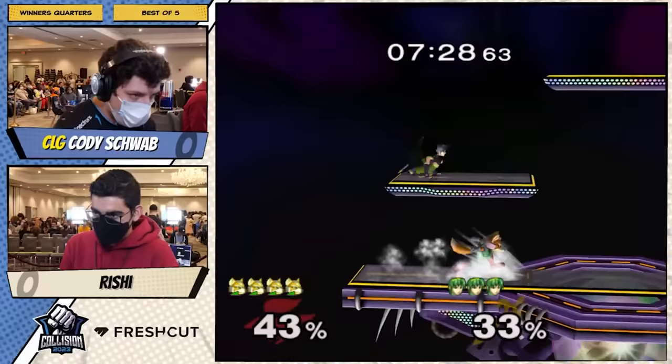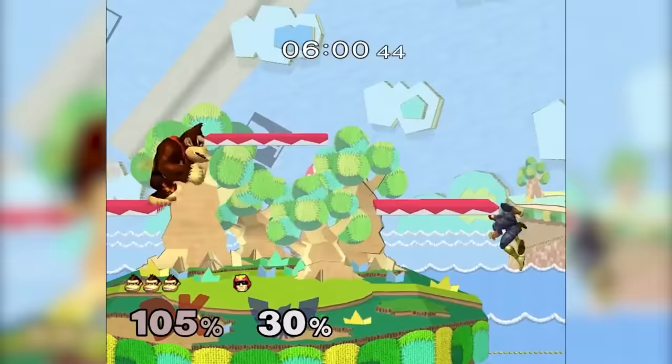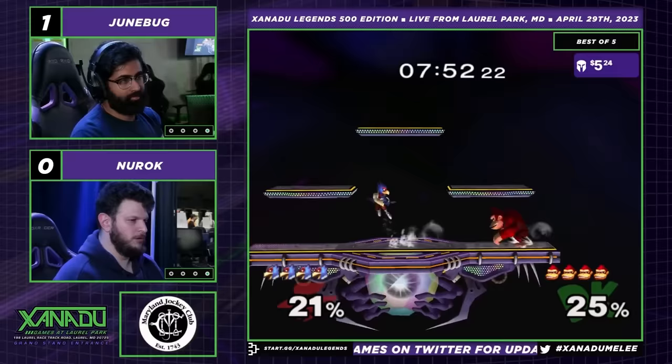DK might have to work harder in neutral than some of the high tiers. He lacks a quick overshoot option like a Fox dash-and-shine, or a Fox up smash, or a Fox snare. Players will have to get creative to make up for DK's weaknesses facing forward. Stuff like shield stops, B-reverse punch cancels, and overshoot punch can allow DK to get really tricky.